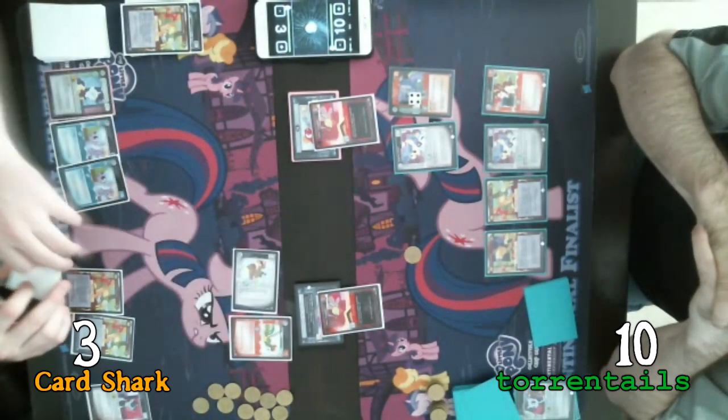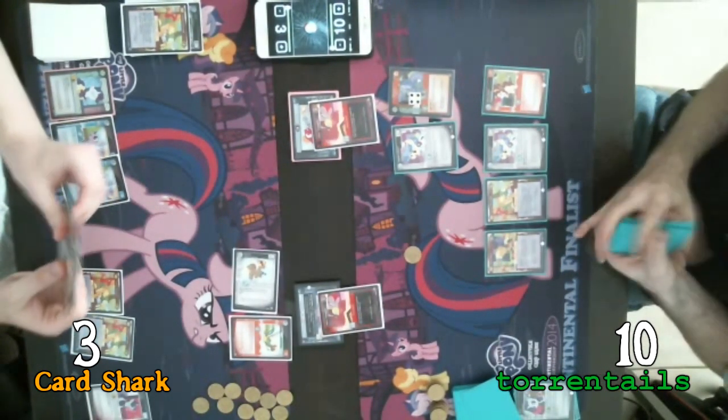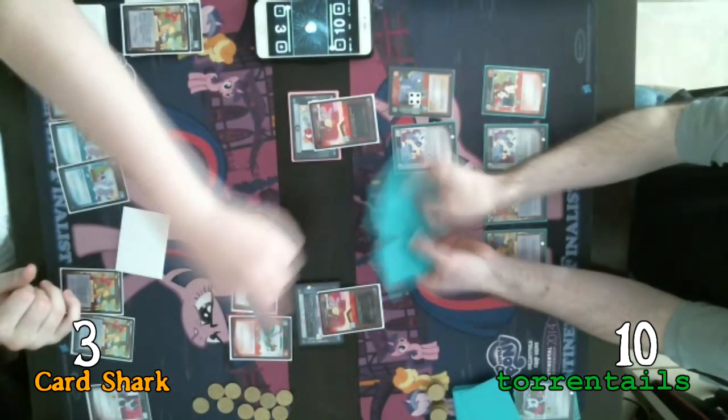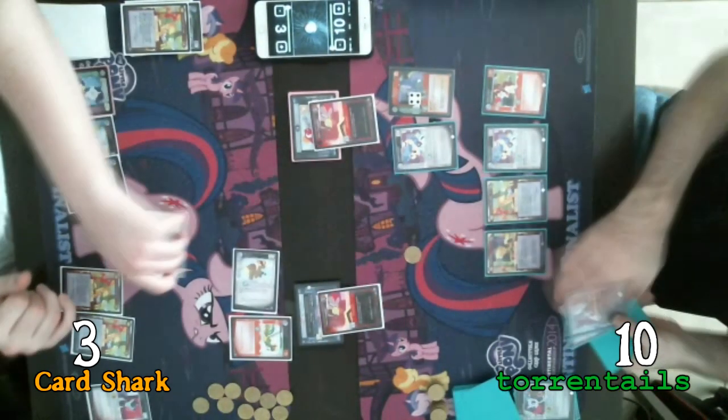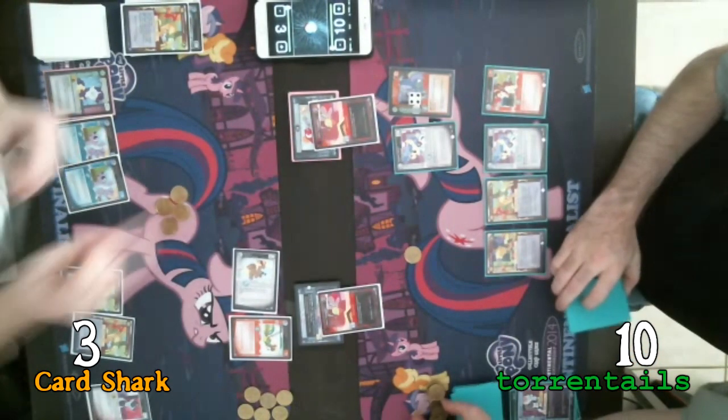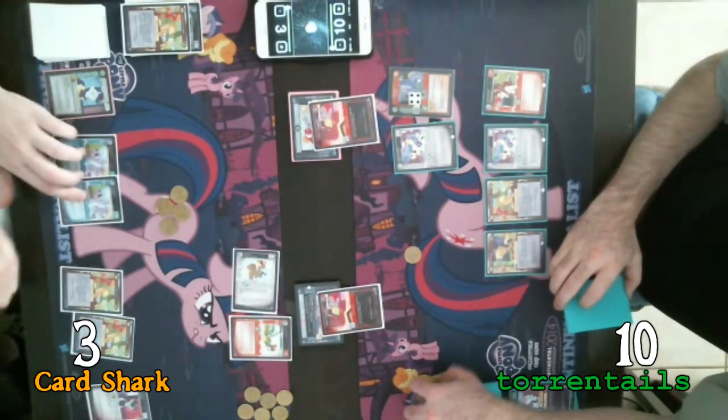I'm going to draw a card and reveal — we get another Yellow Parasprite. I'm going to exhaust Big Shot to give me a victory point. And you must discard two cards randomly. And I'll do it again next time. How do you like them apples? I've always wanted to say that.